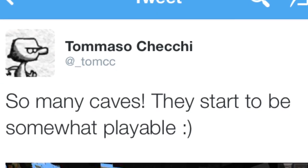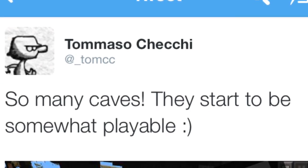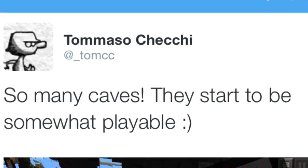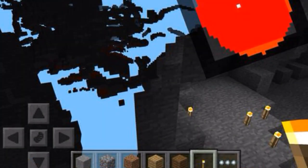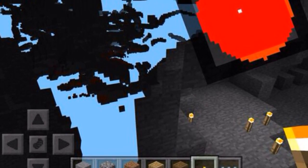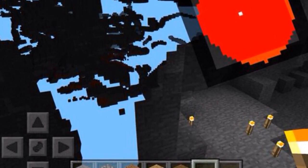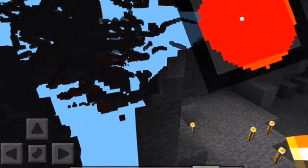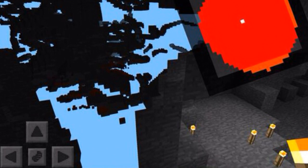A few days ago, Tommaso tweeted 'so many caves, they start to be somewhat playable.' He links a picture of a cave system where you can see through the walls and view all the complex cave systems. It also has the heat map, which appears to be functioning properly now, and underneath that is a cave system that just looks really cool.